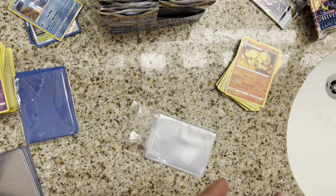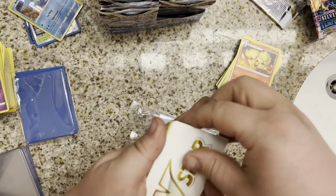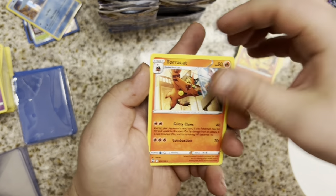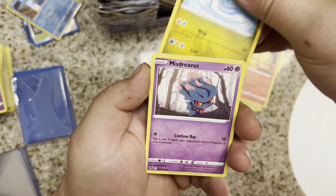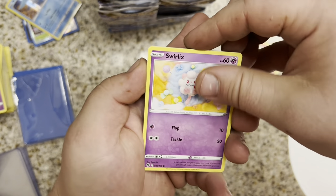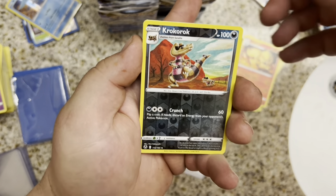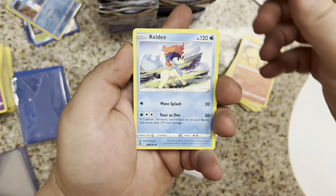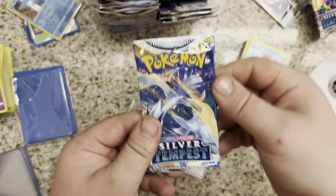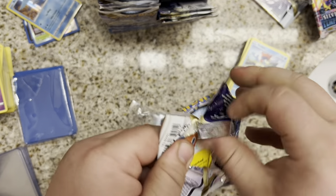Code card removed. V-Star Marker. We have a Clefairy, a Tauros Cat, Dragonair, Misdreavous, Swablu, Swirlix, Rotom, Dreepy, a Croconaw, and a Keldeo. Keldeo Legendary, not Hollow in the rare. Next is Lugia — what a dream it would be to pull that Lugia alt-art.